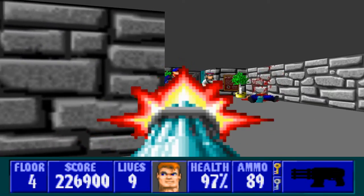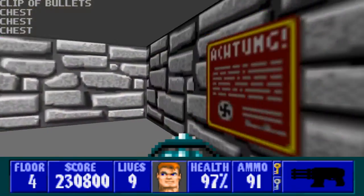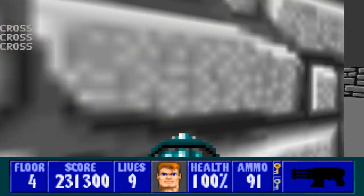Be careful right here — two Schustoffel and an officer. And the final secret is right here, with lots of crosses and some food if you need it for health.